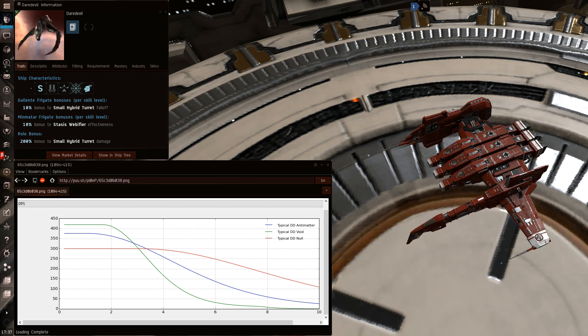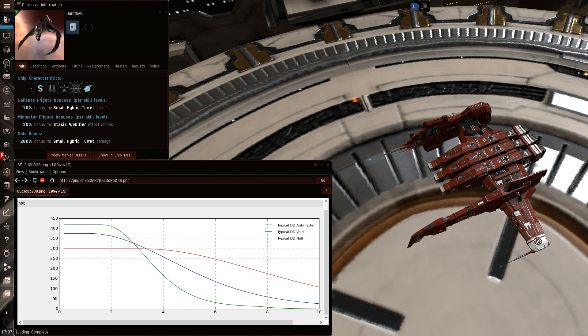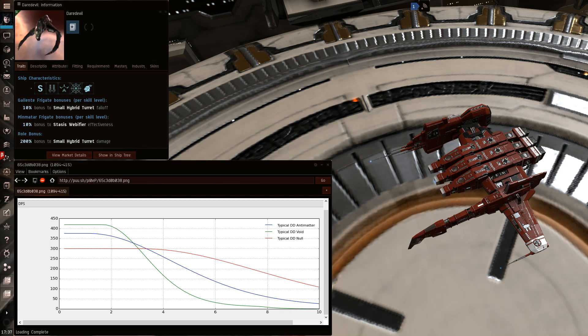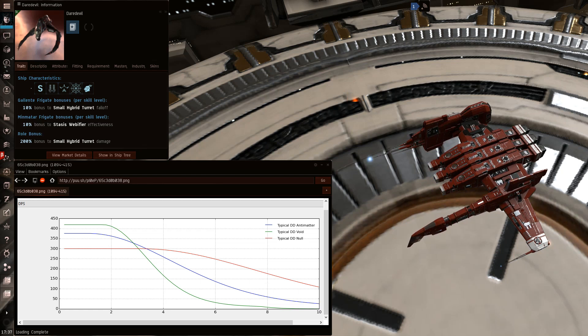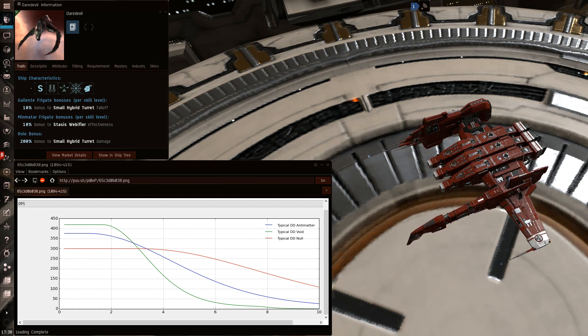It's a lot easier to kill a more tank-oriented Daredevil. The reason it's really hard for you is mostly because of the DPS output — this is kind of the worst case graph. You can see that at 6 kilometers, if you start the fight at 10 kilometers, after about 30 seconds he's going to be at about 7 kilometers, maybe a bit closer. If he has a pimped out web he will be around 5.8 kilometers.